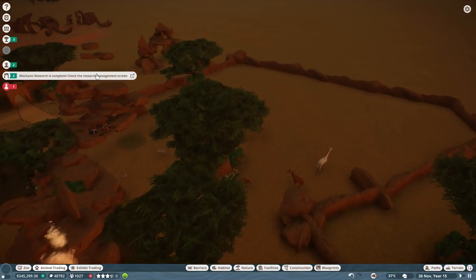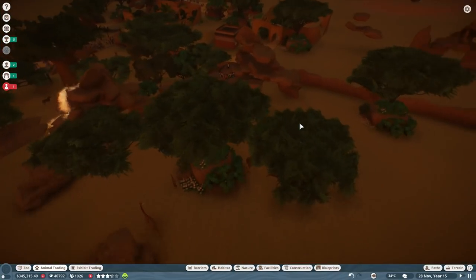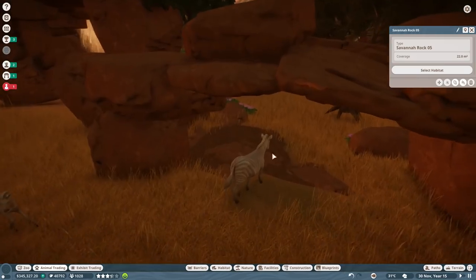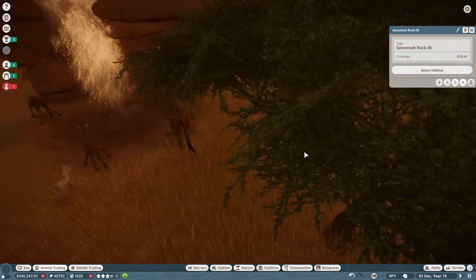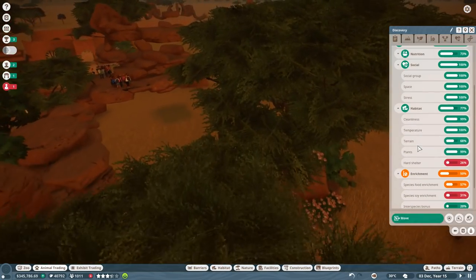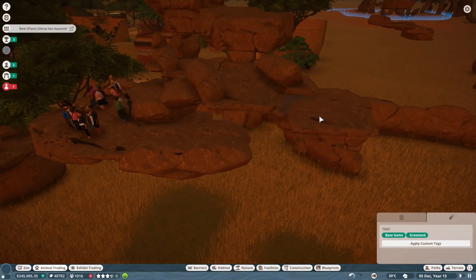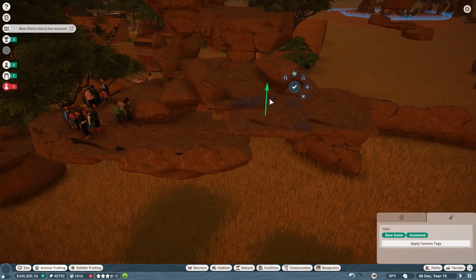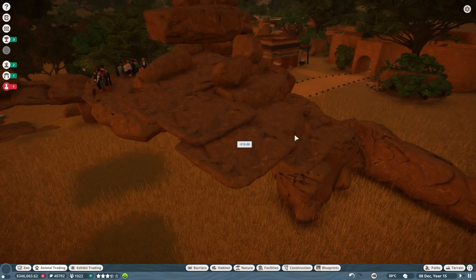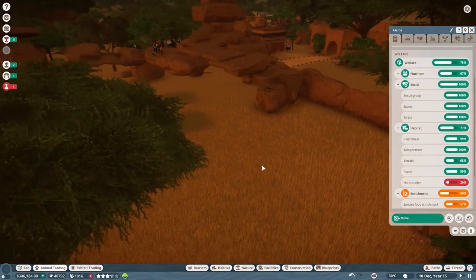Our climate researcher is really on the edge of things — I'm so happy about that, hopefully pulling up some good news. Do my giraffes consider that to have more hard shelter now? Terrain hard shelter: 26%. What happens if I expand the cliff thing like this a little bit? Does that count as hard shelter? It should — I think that it should. I'm just curious if that counted for the adults. It's still 26% — what?! Why doesn't this count as hard shelter? Maybe it's too small in here.